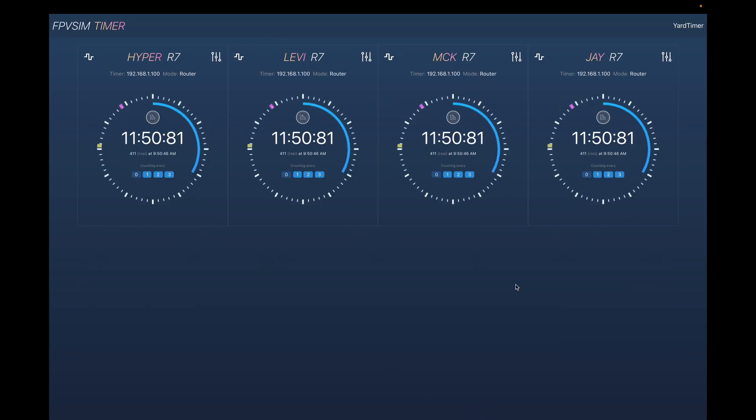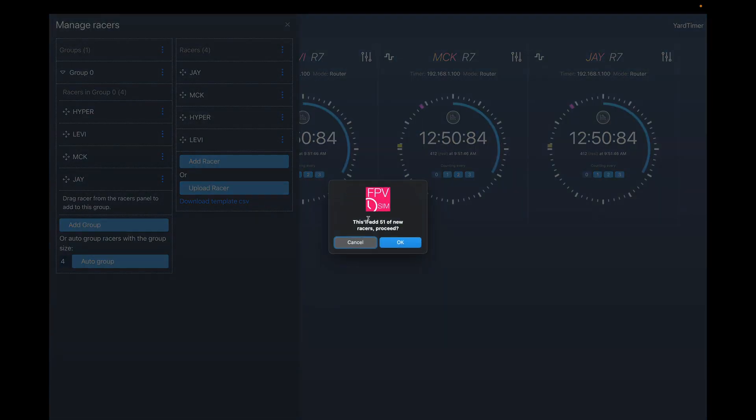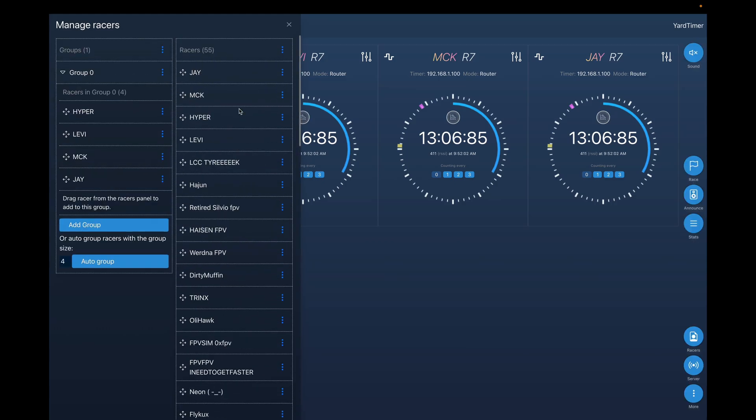The next feature is the bulk racer management feature, which will be super helpful when you are organizing a big event. If you go to the Racers tab, you can see we have some extra buttons. The first one is Upload Racer — now you can upload racers from a CSV file. If you are not sure about the format, just download the template CSV and edit it directly. Once you are done, click Upload Racer, click on the edited CSV file, and it's going to show you that this will add 51 new racers. I'm going to click OK, and now you can see all the racers from the CSV file are imported.